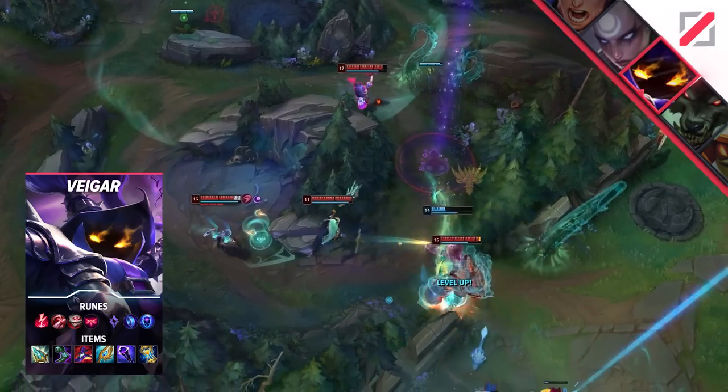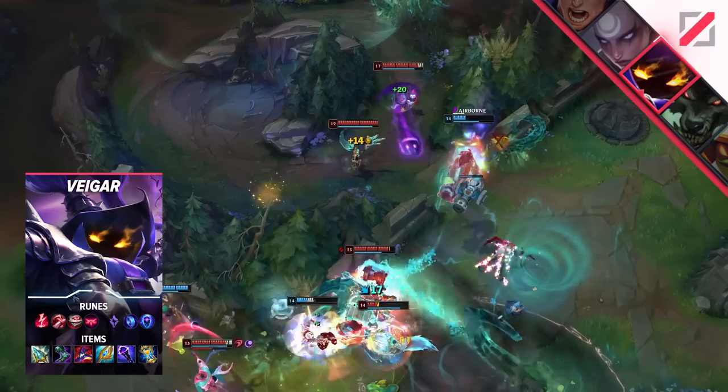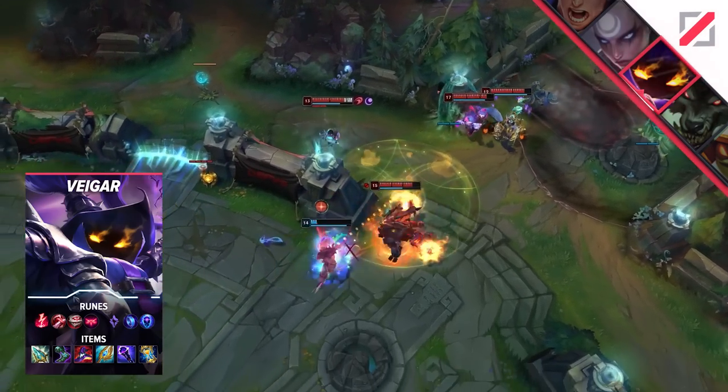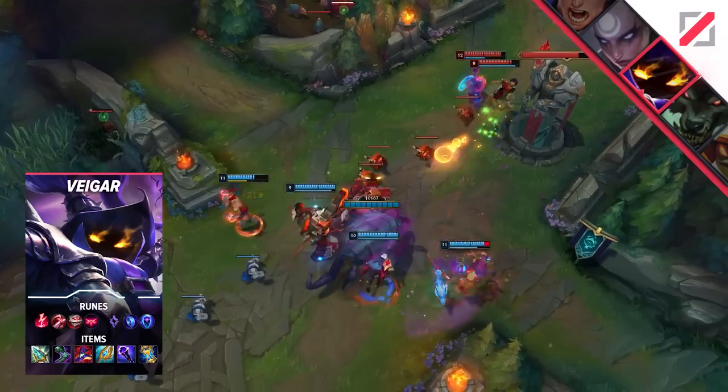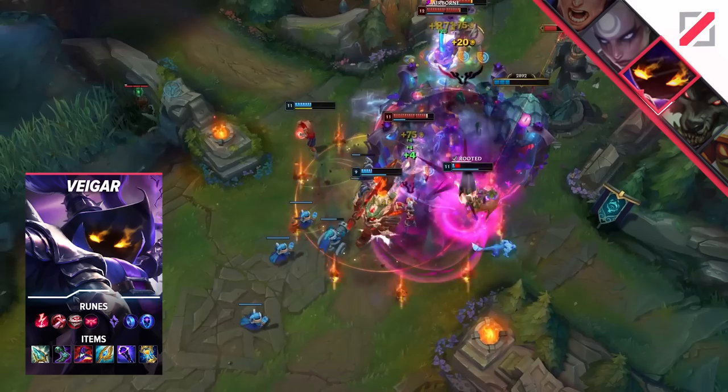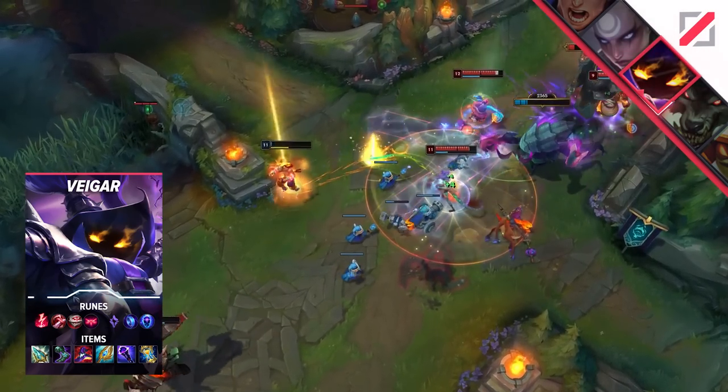Also, if you don't need a Zhonya's, don't build it — there are more fun options. You can go for Rabadon's for a huge boost in your AP, Cosmic Drive to spam more, or if you really like to spice things up, grab a Statikk Shiv. Remember, this was added back as a crit item for ADCs, but it also has a fat AP ratio on it. So Veigar can actually use it pretty well.